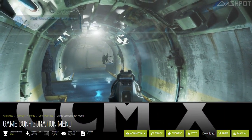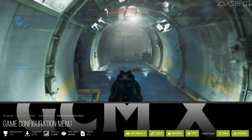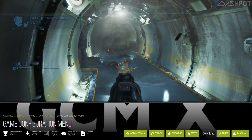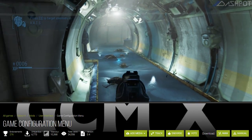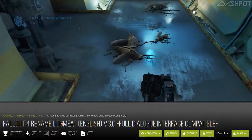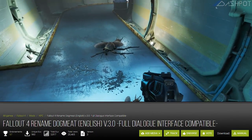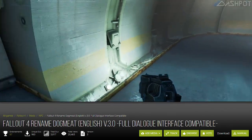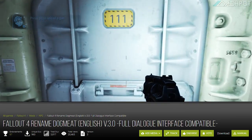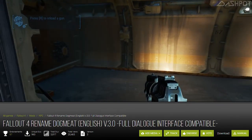Finally, we have Game Configuration Menu, so we can speed up terminal displays to be nearly instant instead of taking an hour to display — that might be a slight exaggeration. Slight. And last but certainly not least, if you saw Season 1, you know my feelings on how stupid the name Dogmeat is. So for this season, he will be known as Kenobi, thanks to Rename Dogmeat.